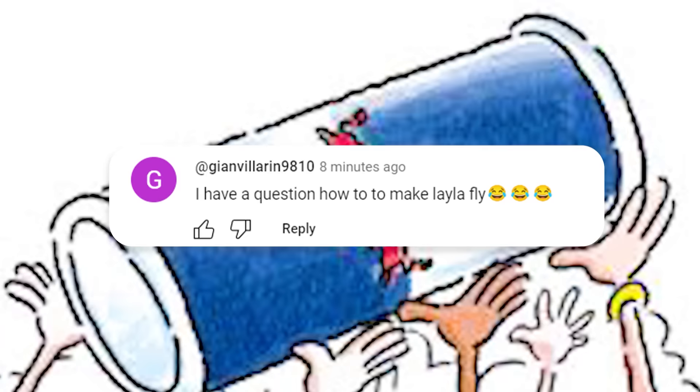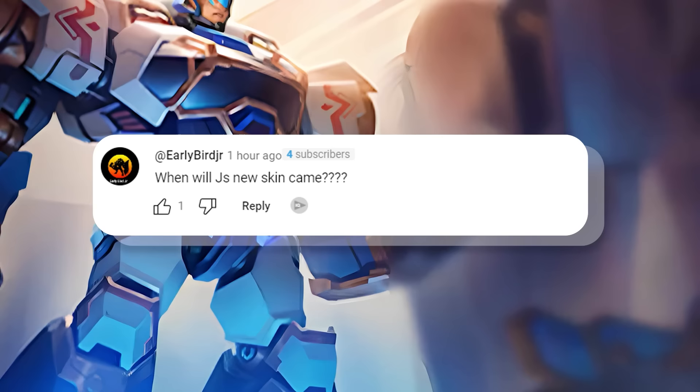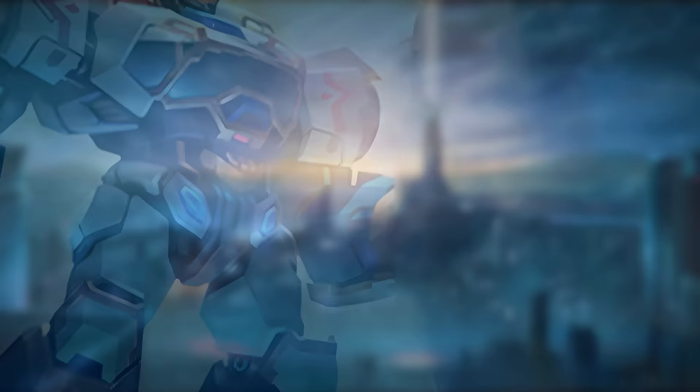First question is from Gian Villarin, asking how to make Layla fly. We all know that if you want to make someone or something fly, Red Bull is the best way to do it. Next question is from Early Bird Jr., asking when the new Johnson skin will come out. We have no updates on the Johnson skin yet, so stay tuned. Drop your comments in the comment section if you want your questions answered.